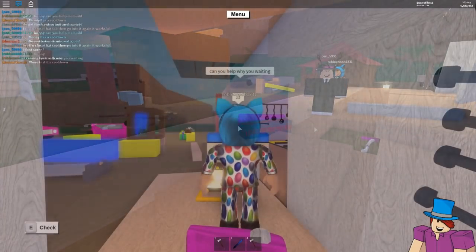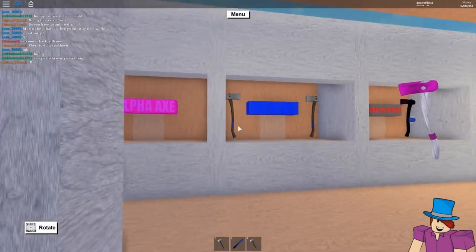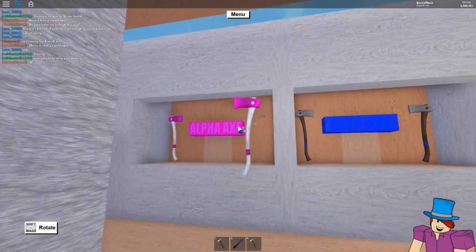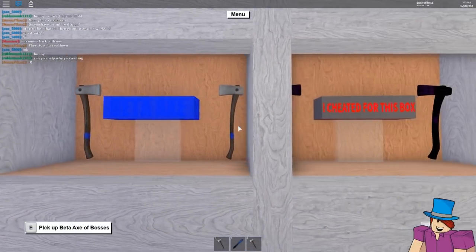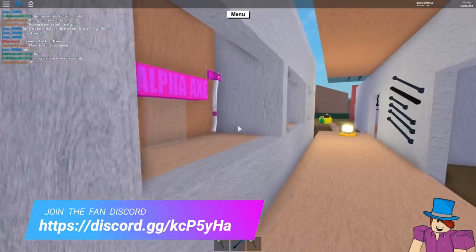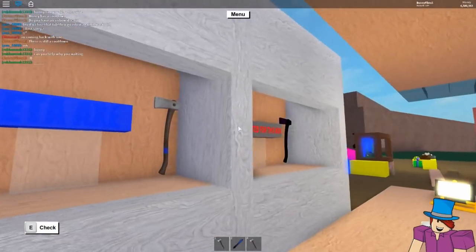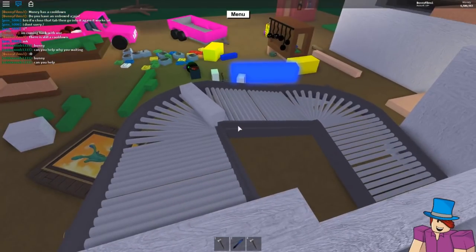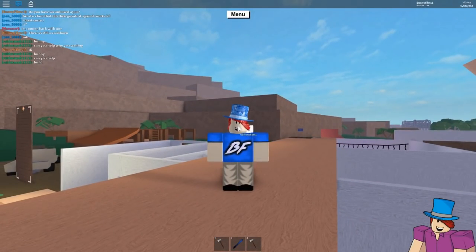We have received the final axe - this is super exciting. We're going to pop it in right here. I'm not going to do the lights in this video, I'll just do them on my own time because they're pretty straightforward. Look at this - we have the elf axe, beta axe, and the 'I cheated for this box' axe. I hope you enjoyed today's build! If you did enjoy the video, make sure you hit that like button and consider subscribing - we are almost at 31,000 subscribers already. Have a great day and I'll see you in the next video!